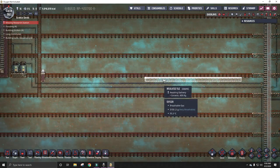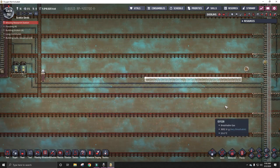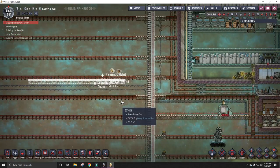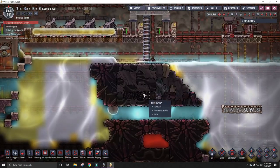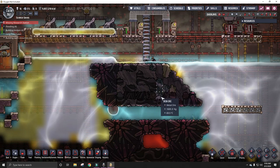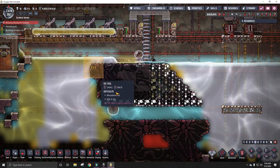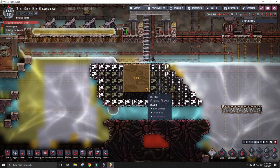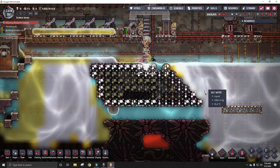It looks like I'm out of ceramic already. That means I need to go make some ceramic somewhere. Now if I remember correctly, this feature here is a polluted oxygen vent, or an infectious polluted oxygen vent - one of those. I'm going to go ahead and open this up, analyze it, and then run some numbers.